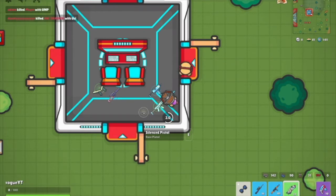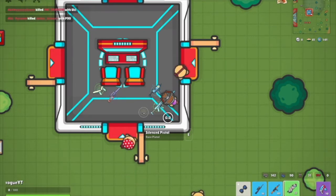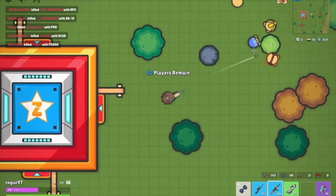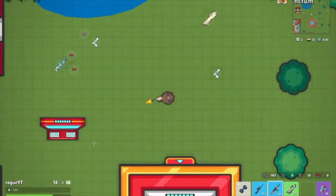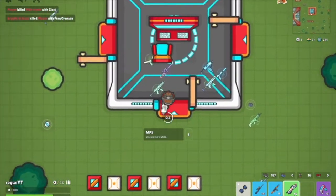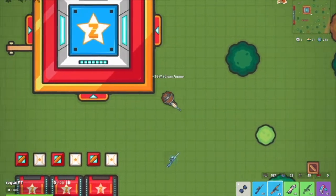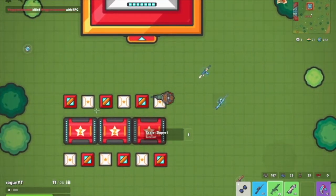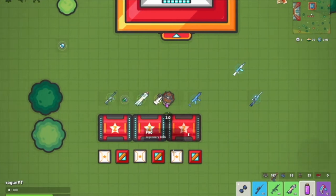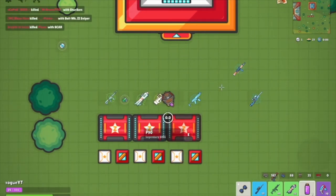So usually I land here, and then I got a couple guns. Then I go and push these crates, because there's usually a bunch of people landing on these crates. Not really this game, because I think it's far from the bus. But yeah, push these crates — these crates have, like, insane loot. There's like 12 crates lined up next to each other, which is pretty insane.